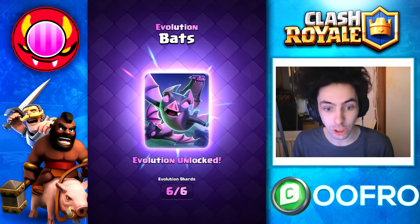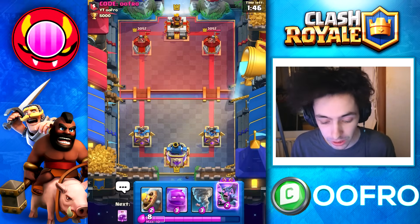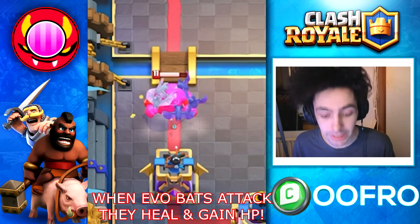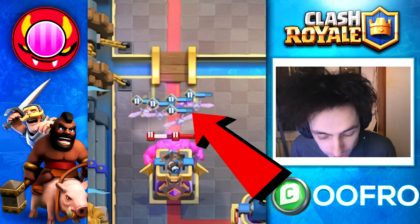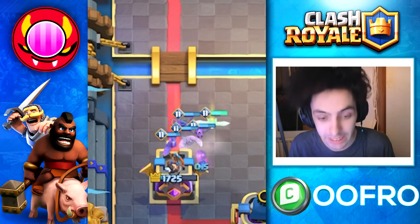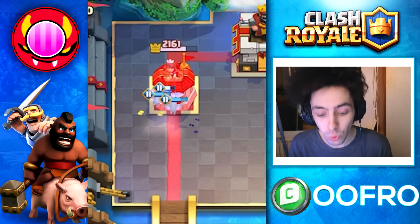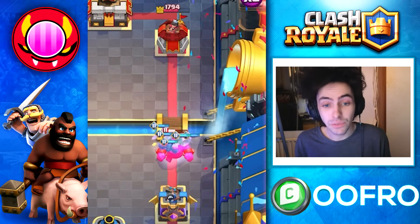The Evolve Bats are coming to Clash Royale and this is a first look at them. The special thing about the Evolve Bats is when they attack, they gain HP and they heal. When I place my Evolve Bats on this Elixir Golem, they actually gain HP. This HP is massive — it lets them survive spells like Zap, and if you just ignore them, they are guaranteed to hit your tower and do a lot of damage.